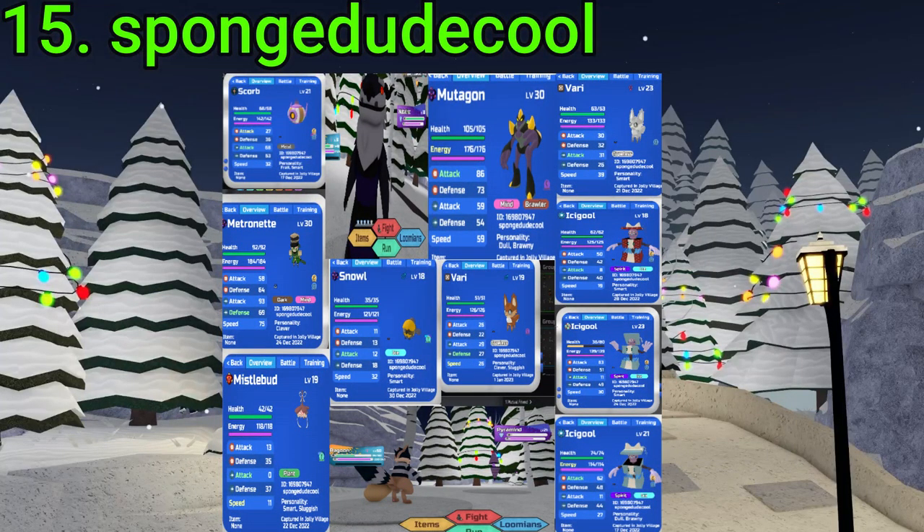15 goes to Sponge Dude. They've gotten an Alpha Red Icy, an Alpha Metro, a Gamma Snout, an SA Mutagon, a Gamma Missile Bud, a Pyra, and some other stuff. Best find is definitely the Alpha Red Icicle. Pretty nice find, Sponge Dude.